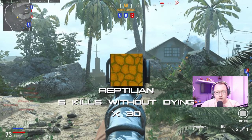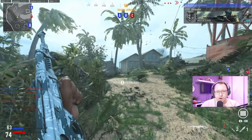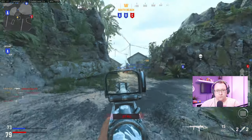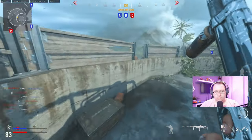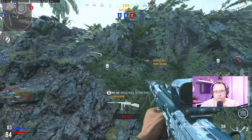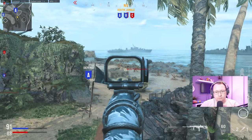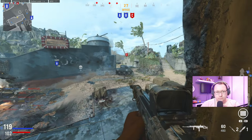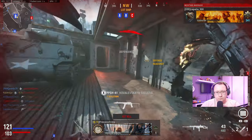Bloodthirsty — 5 kills without dying, 30 times. Getting five kills without dying isn't the hardest thing in the world, but it can cause a headache. The advice is the same as with multi kills. Personally, I like to have my killstreak set up to help — I have Intel at three kills and a Glide Bomb at five kills. When I get the Intel notification at three kills, I know I'm only two away from my Bloodthirsty, so I slow down and avoid running and gunning too much. When I get the Glide Bomb notification at five kills, I know I've achieved the Bloodthirsty.